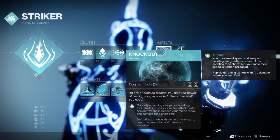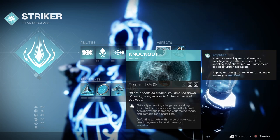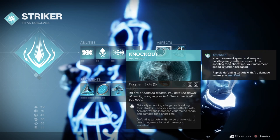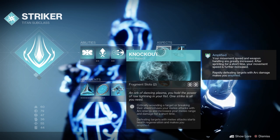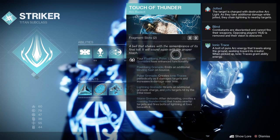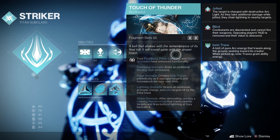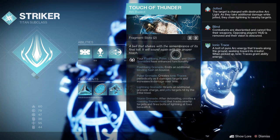For the aspects, I'm using Knockout, so critically wounding a target or breaking their shield infuses your melee attacks with ARK energy, increases your melee range and damage for a short time, and defeating targets with melee attacks starts health regeneration and makes you amplified. Then we've got Touch of Thunder, so your Flash Bang, Pulse Grenade, Lightning, and Storm Grenades have enhanced functionality. I'm using Storm Grenades here, so after detonating, it creates a roaming thundercloud that tracks nearby targets and fires bolts of lightning at foes beneath it.